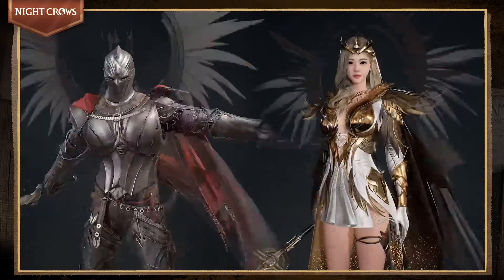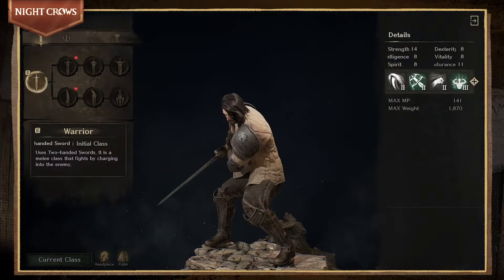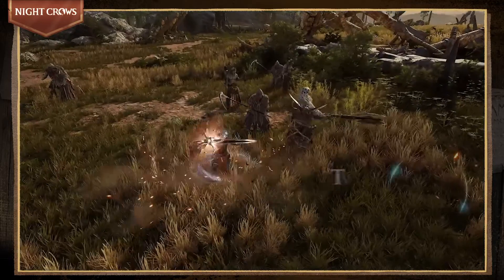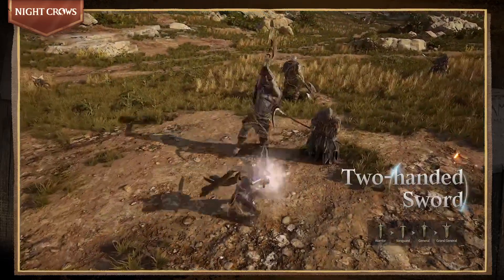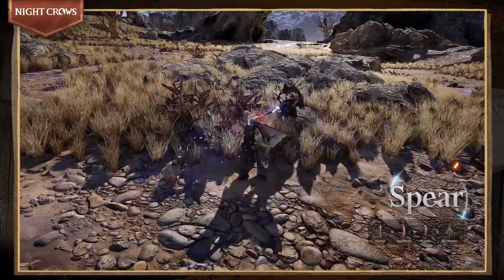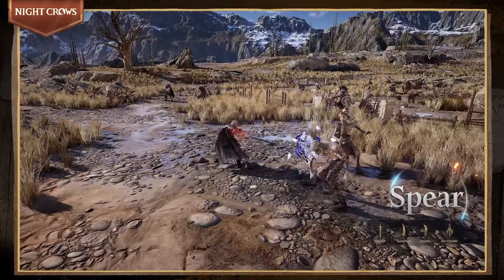The first Warrior class can choose either the Two-Handed Sword or Spear. With the Two-Handed Sword comes formidable HP and power, enabling you to overpower the enemy with a gigantic weapon. With the Spear, you can enjoy a heavier style of combat, like putting a number of enemies together to bind them.